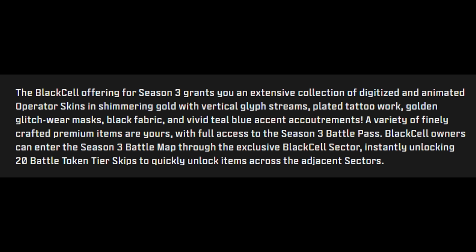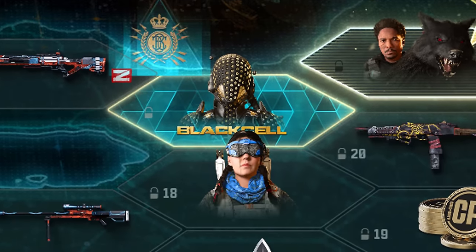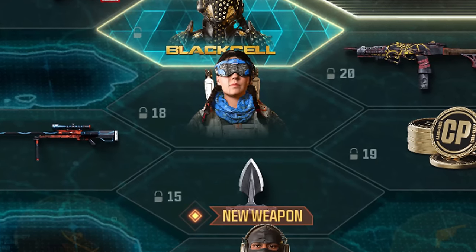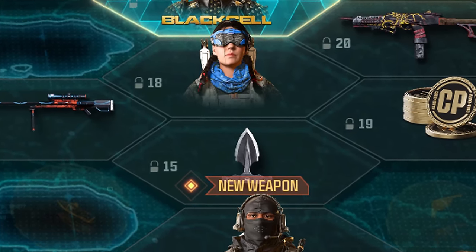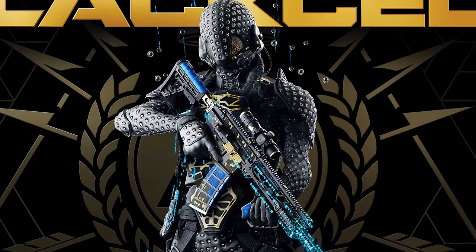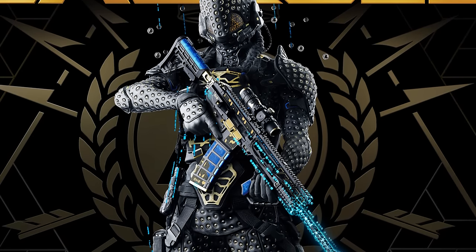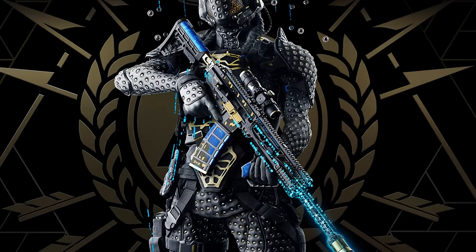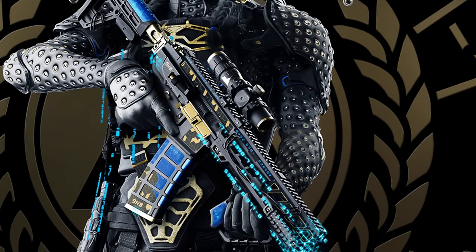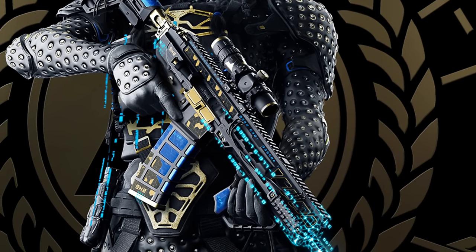Black Cell owners can enter the Season 3 battle map through an exclusive battle pass sector, giving you the option to start from the standard area or from the Black Cell area. Immediate unlocks upon purchase include the Stasis Black Cell operator skin, the Aggressive Action frag grenade blueprint with a death effect, the Double Barrel Disrespect finishing move, and the All That Glitters Black Cell animated blueprint for the Bassby battle rifle with async tracers and desync dismemberment death effect. You also get 1100 COD Points.